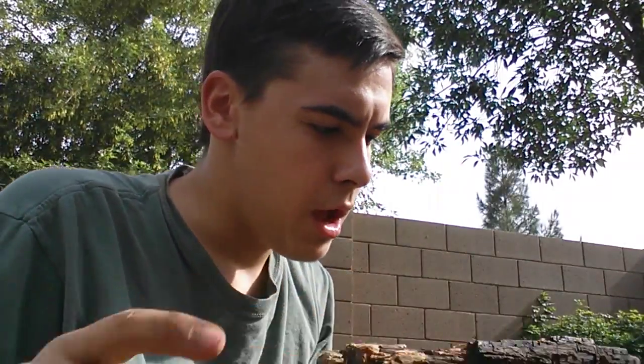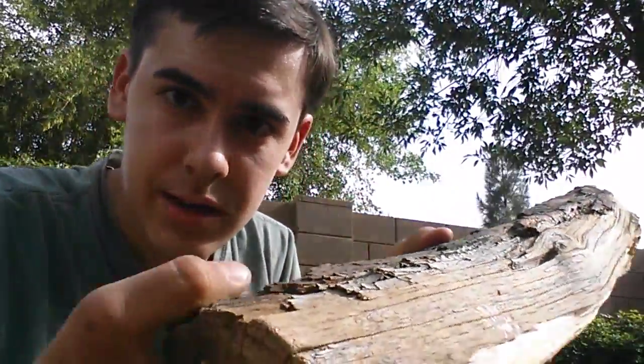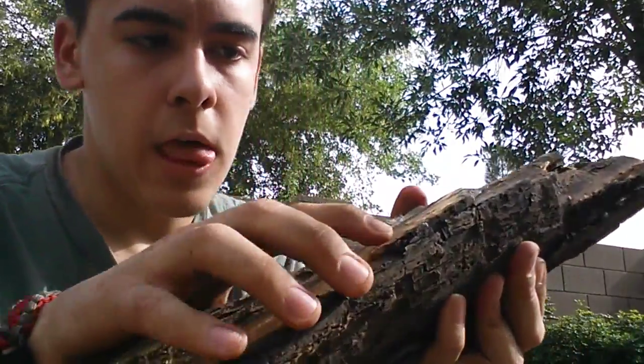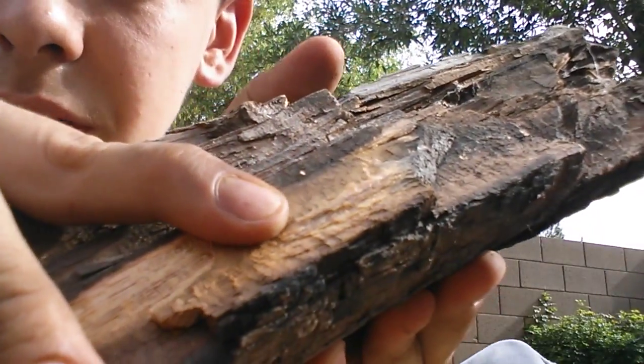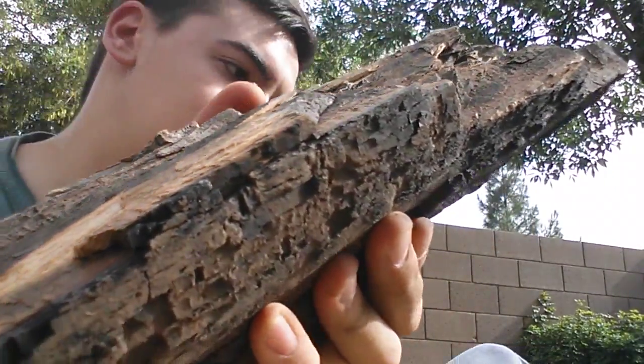Let me tell you about this big honking piece of fatwood right here. This is literally just sitting on the ground — seriously, just sitting on the ground like that. Once I saw that yellow tinge on there, as you can kind of see, I just knew there would be great fatwood in there. And once I chopped into it a little bit — seriously, just a little bit right here on the side — you can see the darkness right there. There are just lines of dark, dark resin. So I cut into it a little bit and got some good chunks off of it.